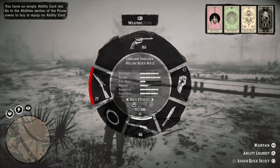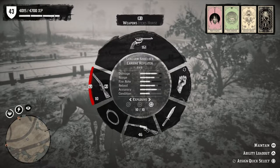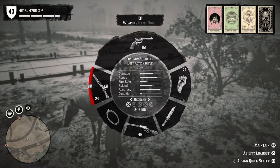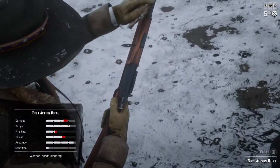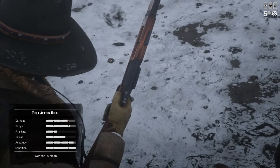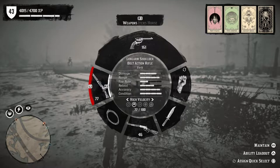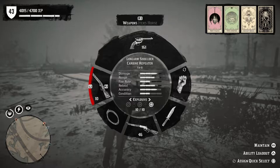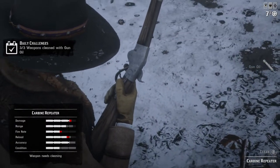What else could we potentially clean? We need the horse. The bolt action probably needs a good cleaning. Almost completely dirty. One more — I guess we could clean the sniper rifle, the rolling block. Actually it's in good condition. Can you maintain a bow? No, you can't. My carbine repeater is the worst of the lot, so we'll clean that. I don't use it very often though. That challenge is done!